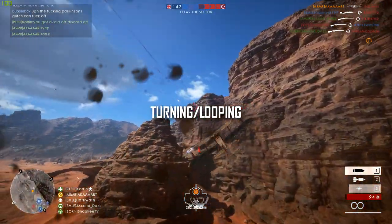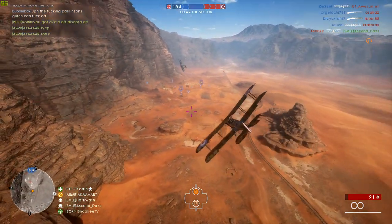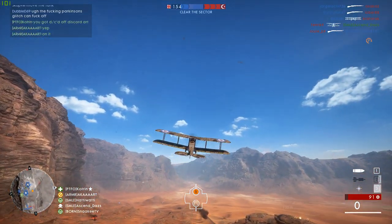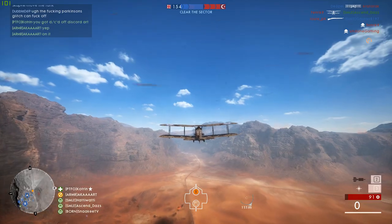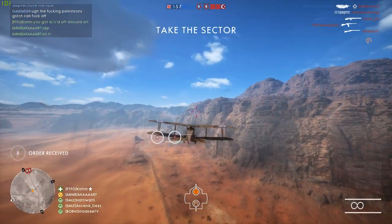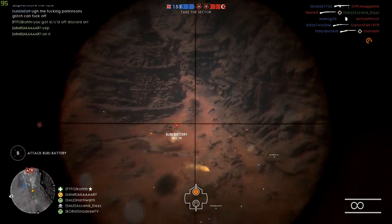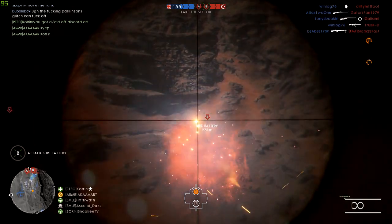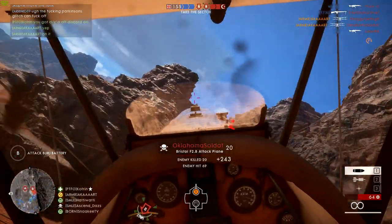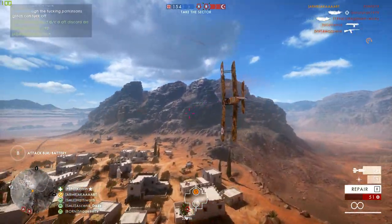Now we're on to turning and looping. You need to make sure you're holding spacebar — you will pitch up constantly and manage your speed with W and S to loop around in circles. You want to try and cut the loop of the enemy plane, but in my opinion you only really want to do that if you're in a fighter. In the attack plane you can break your own loop, fly straight off so he's chasing you, jump into the back seat and take him down. The best approach is to have a gunner and take the enemy down while you're looping — looping really isn't difficult, just hold spacebar and manage your speed.